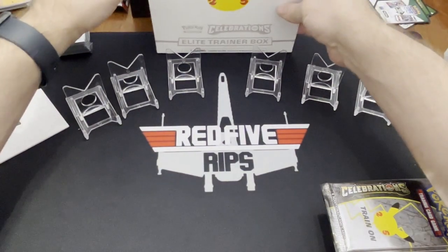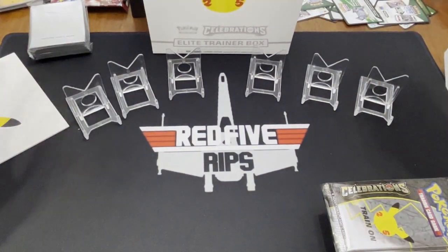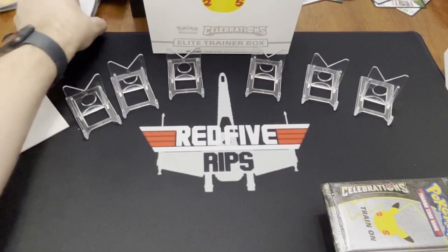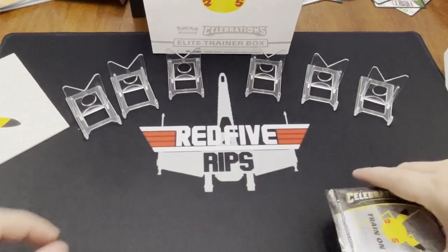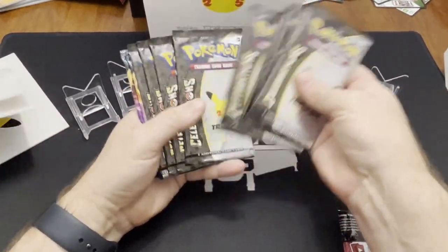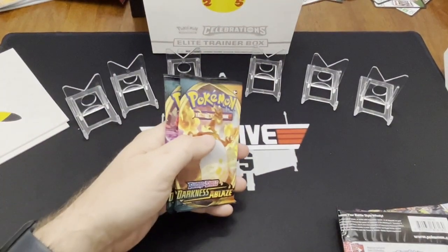Let's put all this stuff over to the side, and obviously there are some dice and such. Sorry, you're seeing some of the junk behind the scenes here, but that's okay. All right, so this should have ten Celebrations packs — seven, eight, nine, ten. And then we have four random packs.